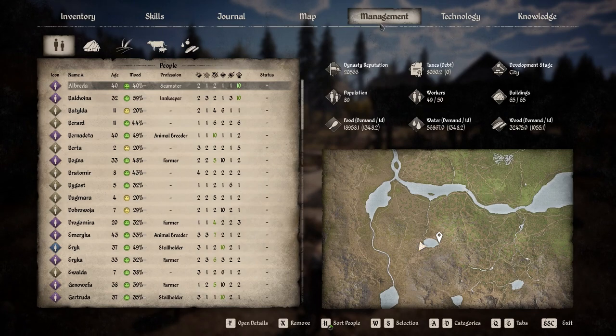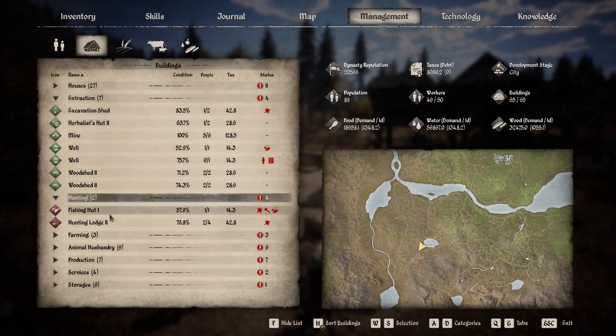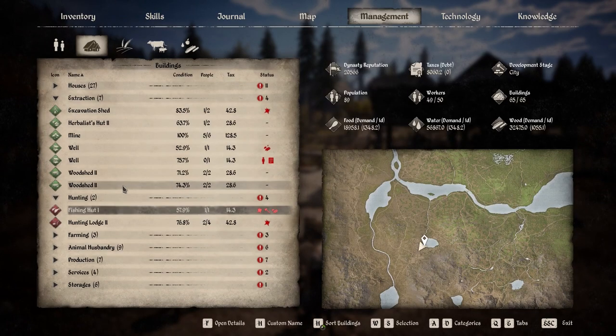All of these errors will be shown in the building management screen and will be highlighted by a red exclamation mark. The first and most common error is a red hammer, which means your villagers do not have the appropriate tools to complete their work. Remember to batch the creation of tools together when needed — don't just create one axe for your woodcutters, go ahead and make ten to get you through the entire year.